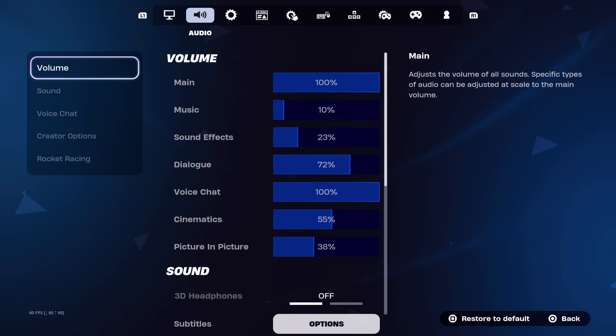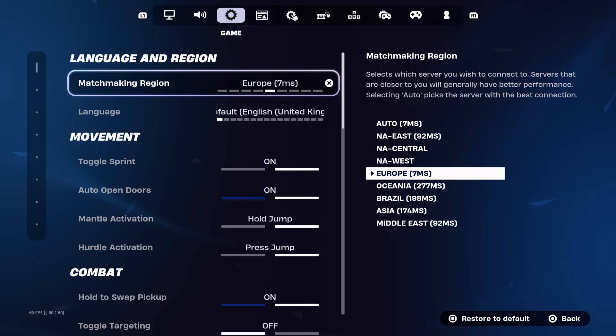The next method is changing your region. Head into Settings, then the third tab which is Game, and you'll see Match Making Region. This is where you pick the region you play on for lower ping, but you can change it as many times as you want. The downside is you will lag. I'm from Europe so I play on EU servers and get around 7 ping. Switching to Brazil, for example, could give easier lobbies but I'd average about 198 ping.